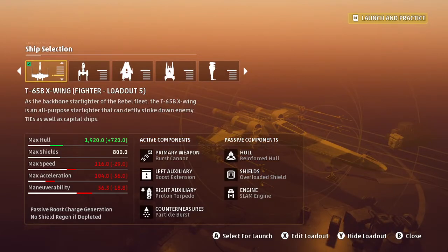We've got primary weapons burst cannons. This will give us the most DPS on static targets. It'll also allow us to see where the shields end and begin. We've got boost auxiliary — the extension — so that'll give us a full bar boost on a 30-second cooldown, great for getting in and out. The Proton Torpedo for that 4,000 damage.